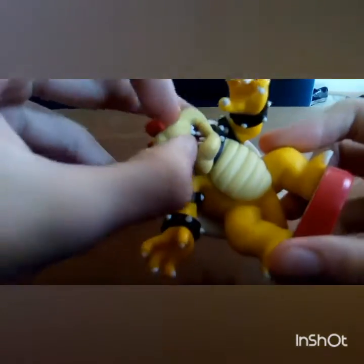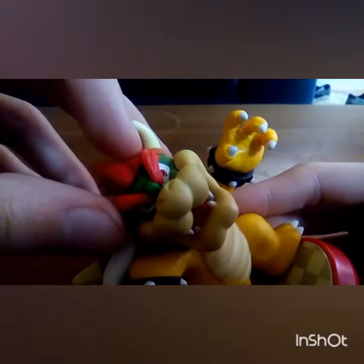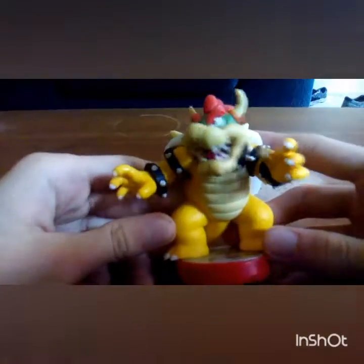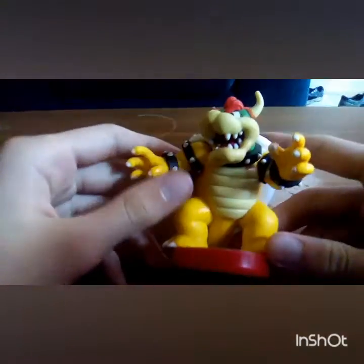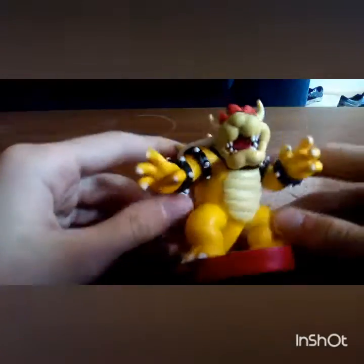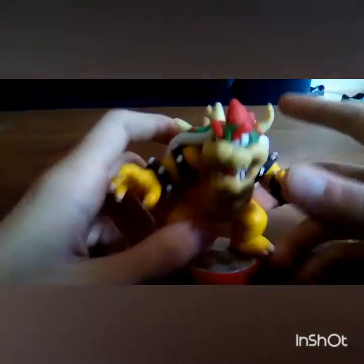Bowser, we've got the inside of his teeth and everything. We've got the eyebrows — they put a lot of effort into the eyebrows, so you can see the wrinkles. The eyes and stuff — there are some where they mess up the paint and you get, like, a lazy-eyed Bowser, but it's not that bad. And then you have the turtle throat neck with some nice details.